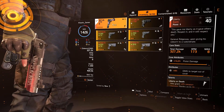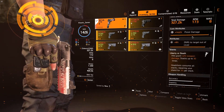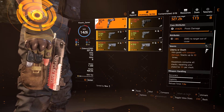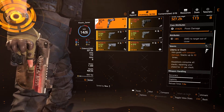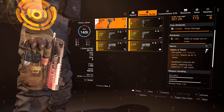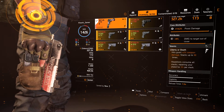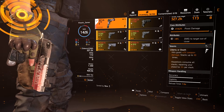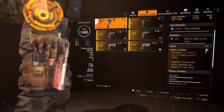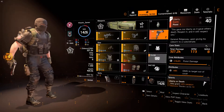I'm running the Liberty as my sidearm. The Liberty is great when you're running the Bulwark Shield, because this is kind of the specialization around this whole build. The talent is Liberty or Death: hits grant 2% weapon damage, stacking up to 30 times, and headshots consume all stacks, repairing your Shield for 3%. Whether you want to keep going for body shots and then hit a headshot when you really need it, or constantly go for headshots, you can keep your Shield alive very well while also dealing more damage — it's whichever way you want to go about it.